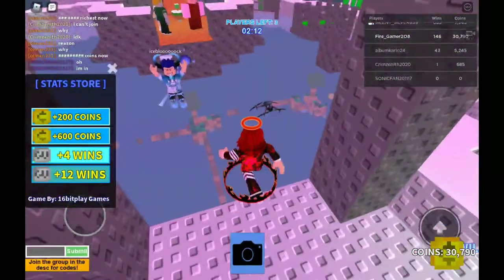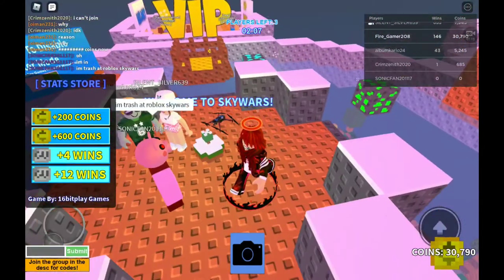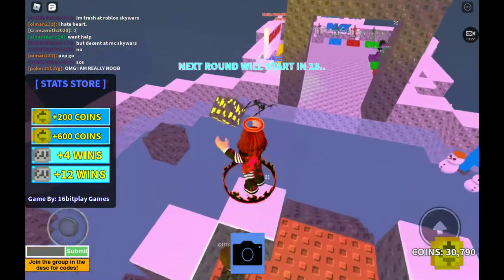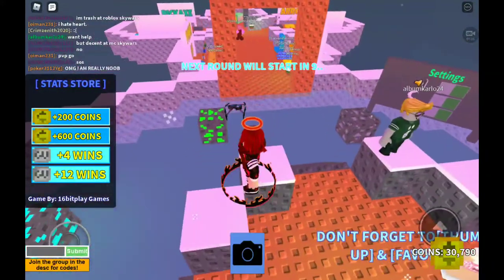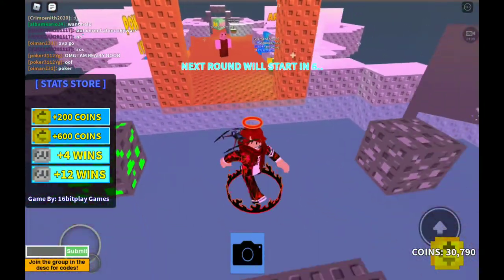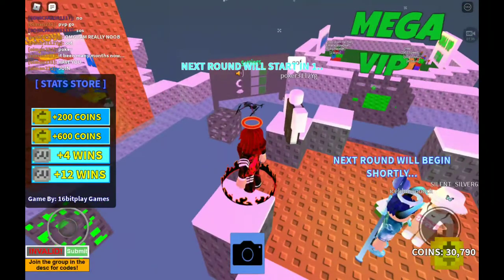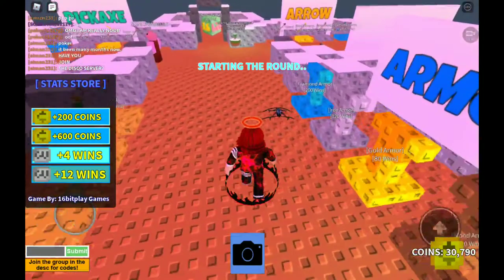We're just going to wait until the end of the round and skip forward. I'm pretty sure that we are teaming with Ice Block, Silent Silver, and Sonic Fan. We're going to get straight into the round — this is exciting. I forgot to put my armor on, oh my gosh, I'm so new to this game.